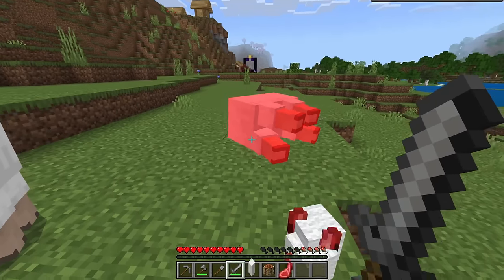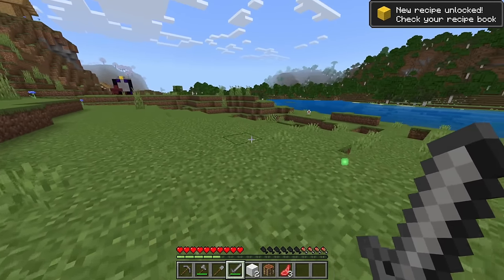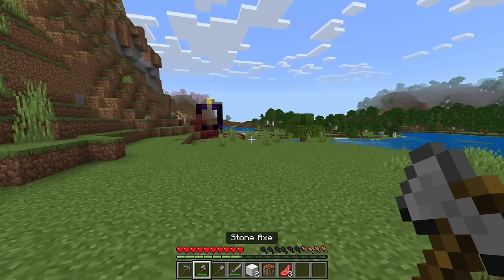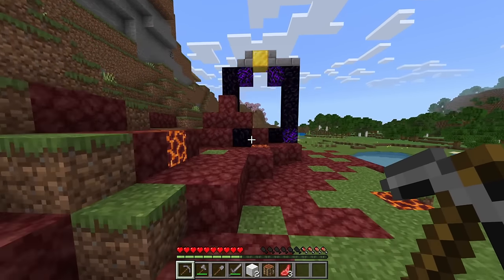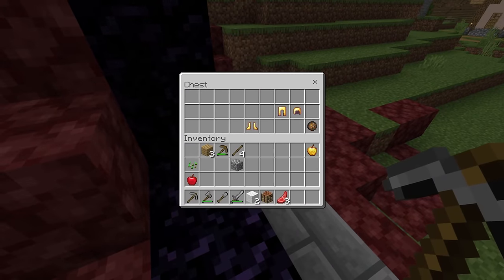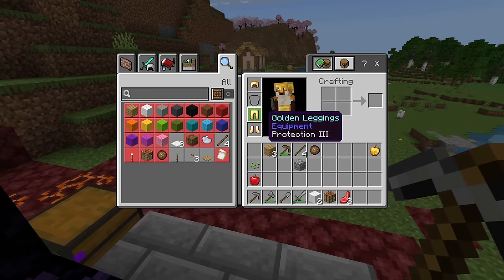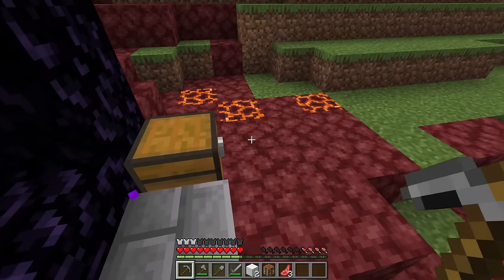I found sheep, but it doesn't really matter because there is a village over there. So we can just take one of their beds. We'll kill these sheep and get ourselves some food as well. Oh, there's a ruined portal too! We can get some gold from that. There's always a chest at these things — let's see what we get. Maybe we'll get something interesting. We've got a golden apple! We've got some armor too, nice. Almost a full set of golden armor.